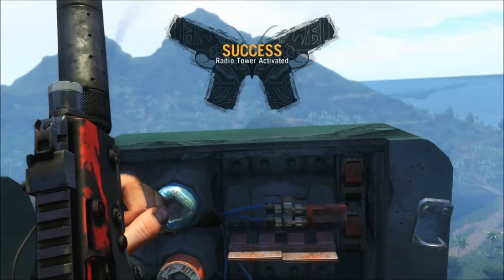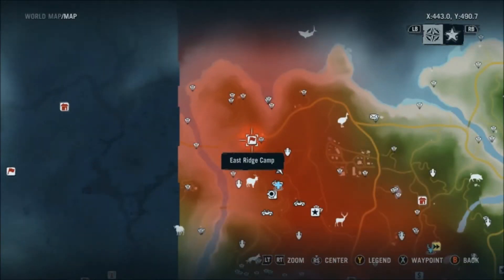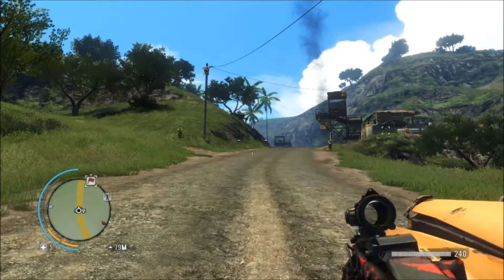And there is the Rakyat Trial that I just uploaded. It is there just to the south - you see it, by the goat symbol and the plus sign underneath the East Ridge Camp name. And now we're going to go to East Ridge Camp.